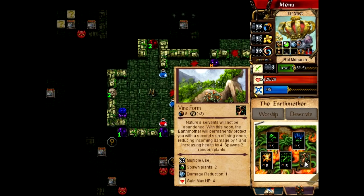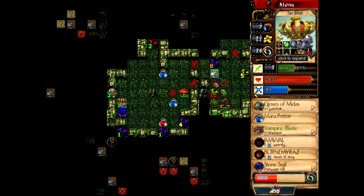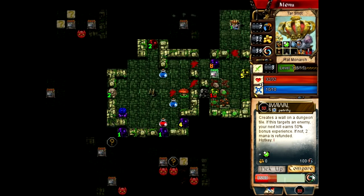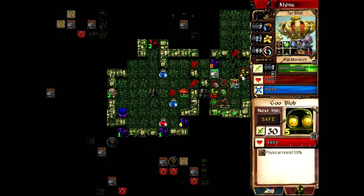And get a couple of vine forms — just a couple. It's gonna put plants in very inconvenient places probably. And look, we got our shield back in the form of vines. Let's say that counts for something. I'm gonna recycle this extra I'm-a-Wall because, hey, corrosions matter. Corrosions matter a lot.